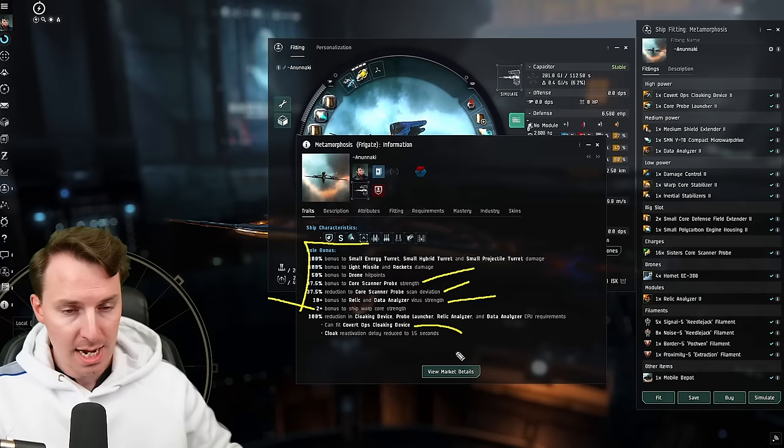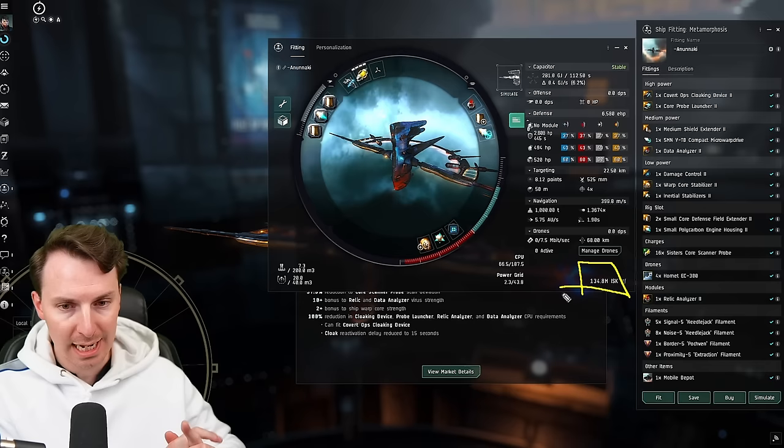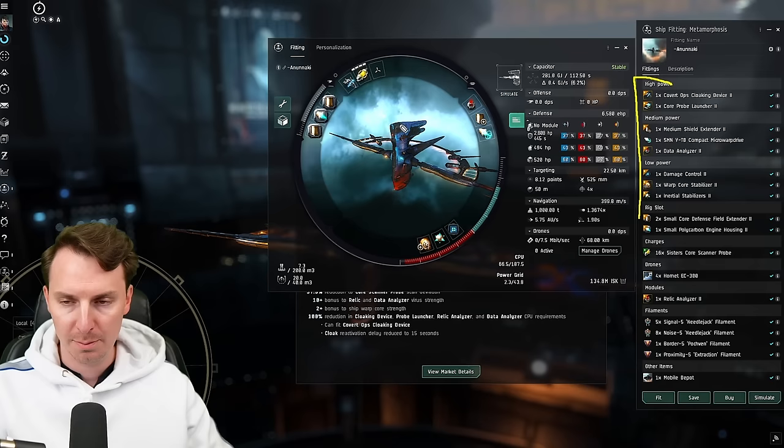You can fit a covert ops cloak device — it has everything we need. The total cost of this fit is 134 million. You're going to get that back in about half an hour, at least I did doing this exact activity. You'll notice we don't have a lot of faction modules in this fit, because since we're going into low and null sec, we're not going to fly a lot of blingy modules — just in case we die, we don't want to lose all of our good ISK.